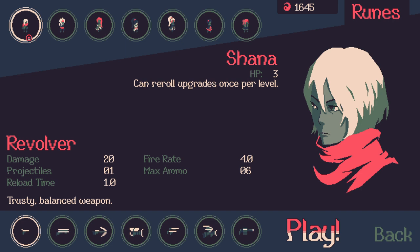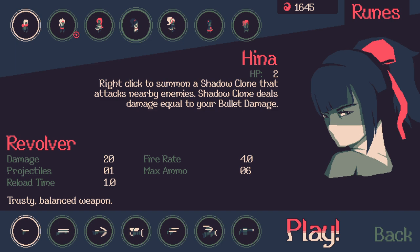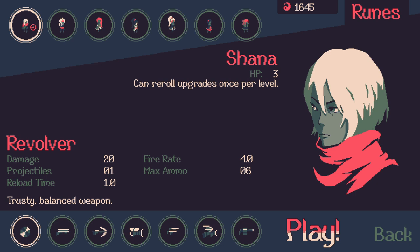We have our unlockable characters here, which I've already unlocked all of. We're gonna play Shanna first and then probably Spark, which I think are the two that display the game the most. Shanna's perks let you reroll upgrades once per level, and the character is built around upgrading really quickly. She has very high HP — starts with six HP.